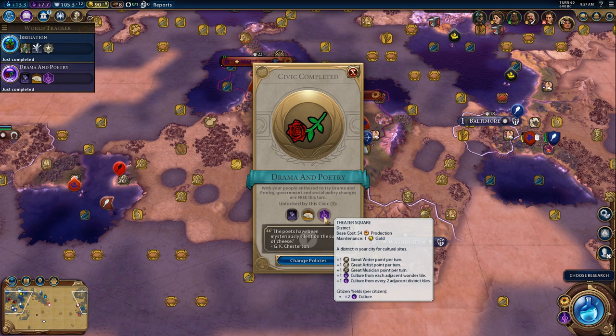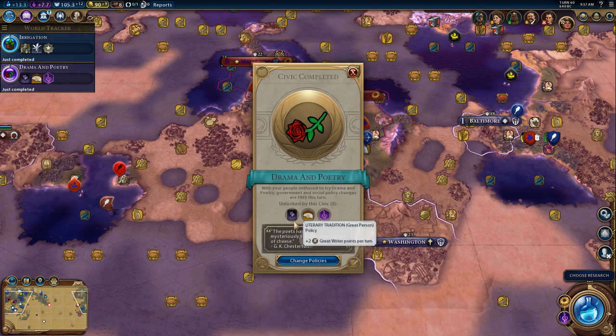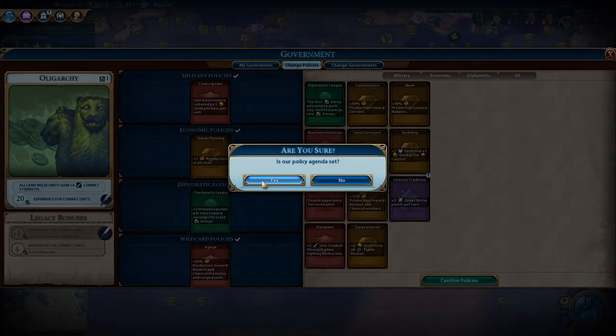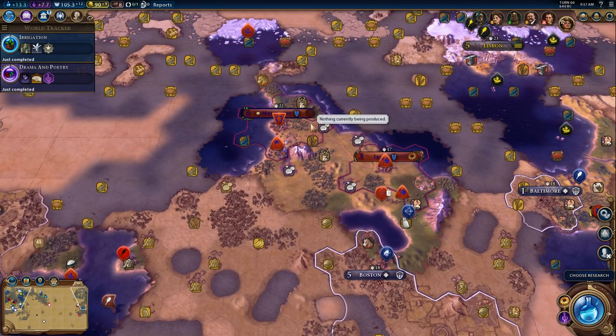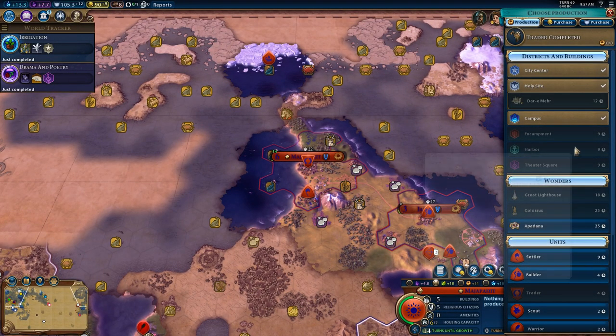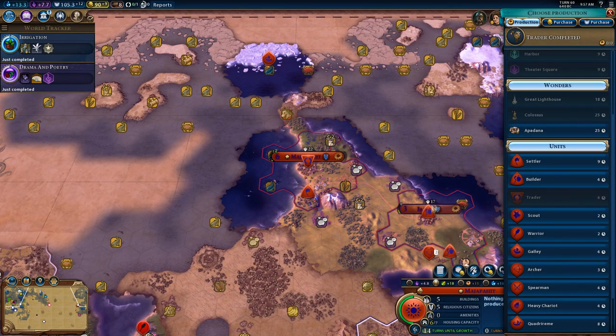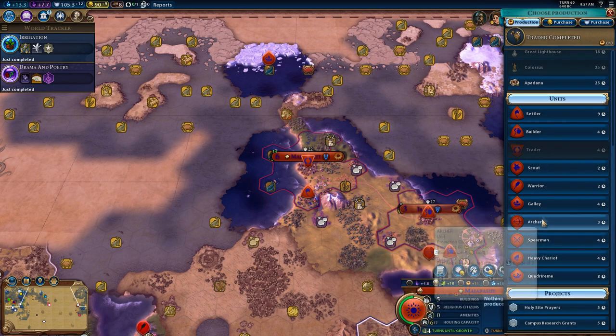Let's check our policies really quickly and make sure there's nothing else we can do that's better. I'm going to replace this with this one, because we're going to need to start building up our military — that's going to be the most important thing. I'll keep the plus one production in all cities, just because it helps with everything, as opposed to just settlers or builders. But Majapahit doesn't quite have enough population for a theater square yet, so what we're going to do here is build a warrior.